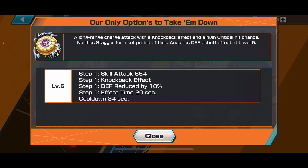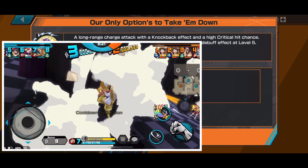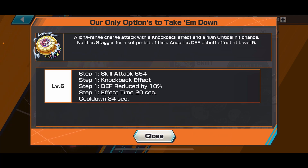Her Skill 2, 'Our Only Option,' is a long range charge attack with a knockback effect and a high critical hit chance. It nullifies stagger when you use it so you can easily land the hit. It can lower your opponent's defense as well. This skill is extremely powerful — long range — and it will almost always land a critical hit, so it helps a lot. I can pretty much one-shot a lot of opponents with it.